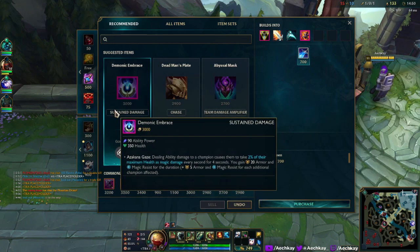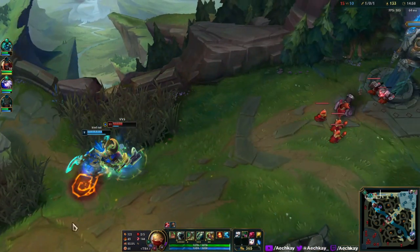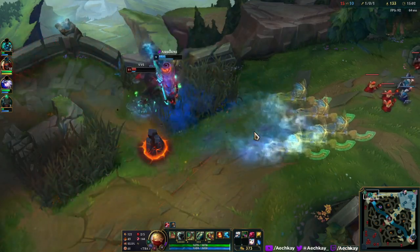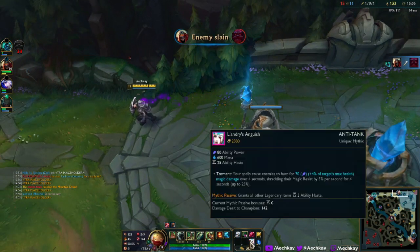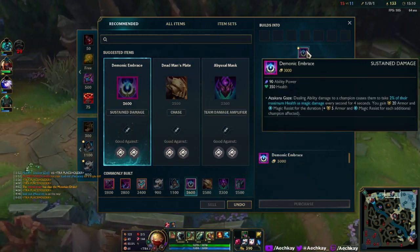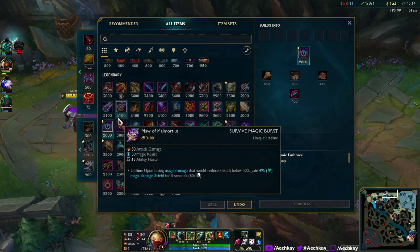Abyssal Mask still here. Okay — Demonic, what is this? Two percent of max... wait, can I buy this? Is this not a mythic? I don't think so — it's purple. Oh, it's a Legendary. Okay.